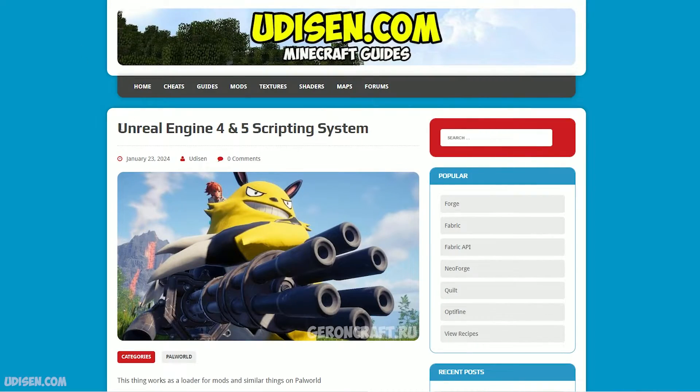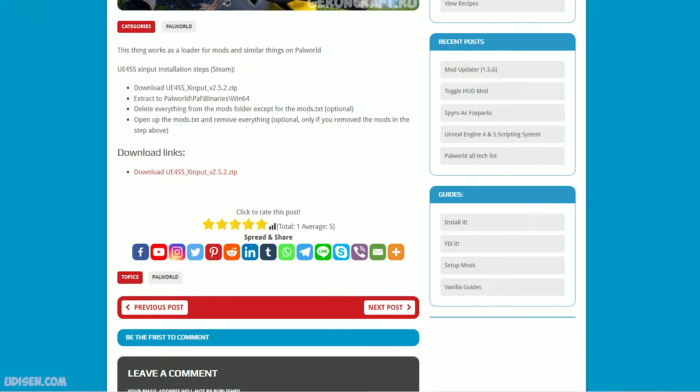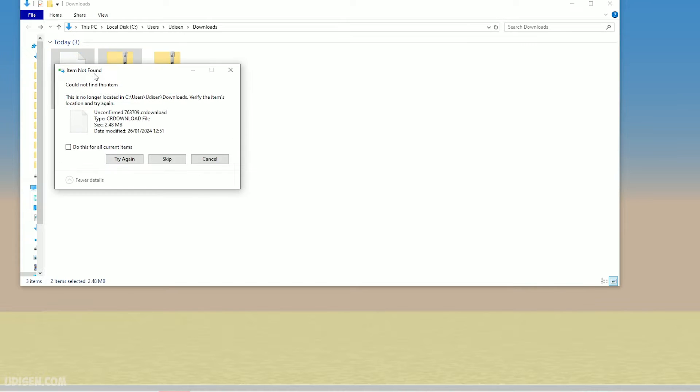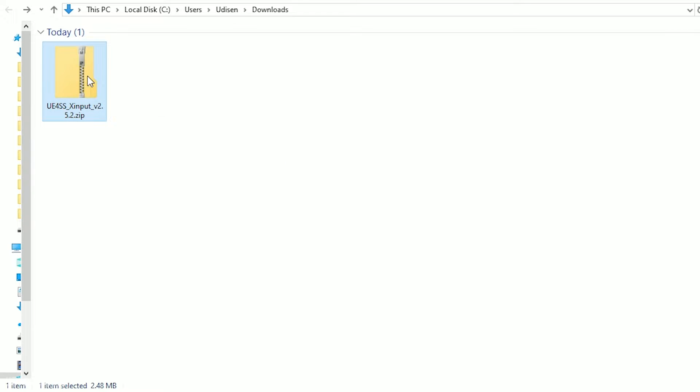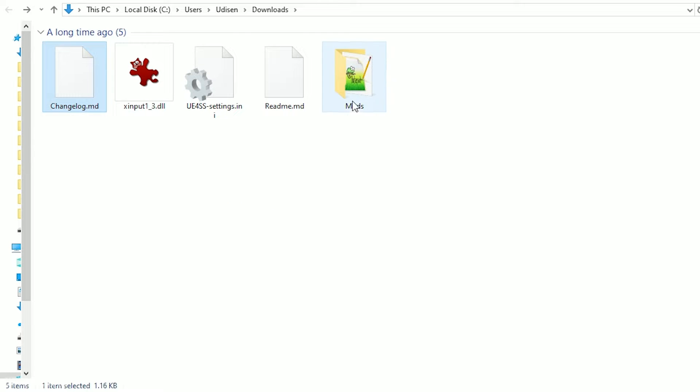Go and download the mod loader for Unreal Engine 4 and 5 version scripting system. Download this .exe file — I believe it is 2MB. You download a .zip file. As you can see, extract the .zip file here and you'll find several files: Mods, readme, and all these files.